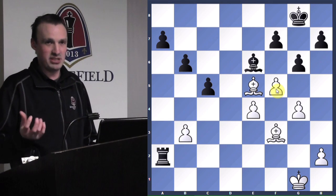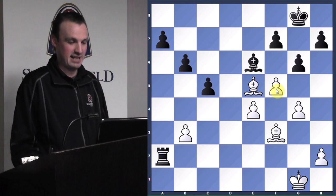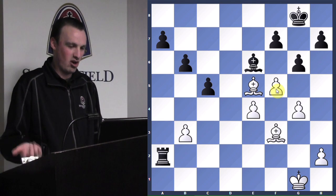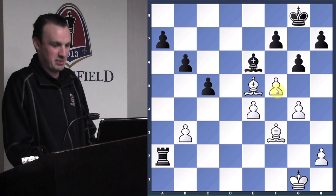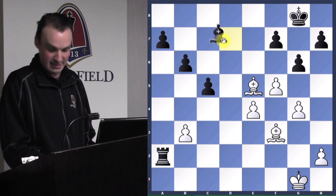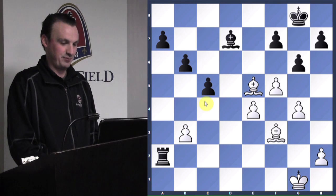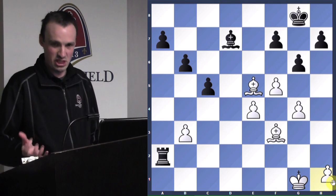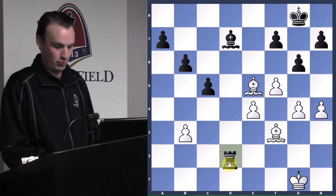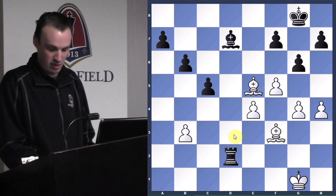This is another mistake people make when they have a won game — they move too fast. It's like 'I can do anything, it doesn't matter, I'm crushing him.' If I was thinking fast, I'd play bishop takes b3 — game over. Unfortunately I moved the bishop backwards — a big mistake. When you have a won position, try not to move so fast. H4, rook d2 — now instead of winning my pawn right away, my rook has to go on a mission to get it.